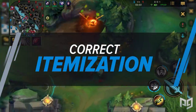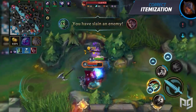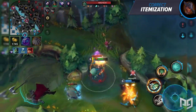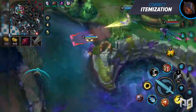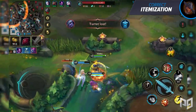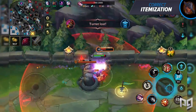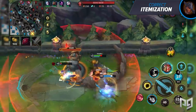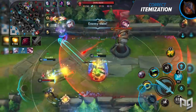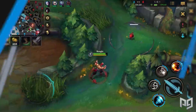Proper itemization is something you need to think about in every role, especially jungle. Are you the one carrying or facilitating plays? If your entire team is feeding, building full tank Lee Sin won't help — it's up to you to carry until they can. On the flip side, if teammates are fed enough to carry, support them instead. Items like Locket Enchant, Redemption Enchant, or Protector's Vow are all valid options you shouldn't forget about.